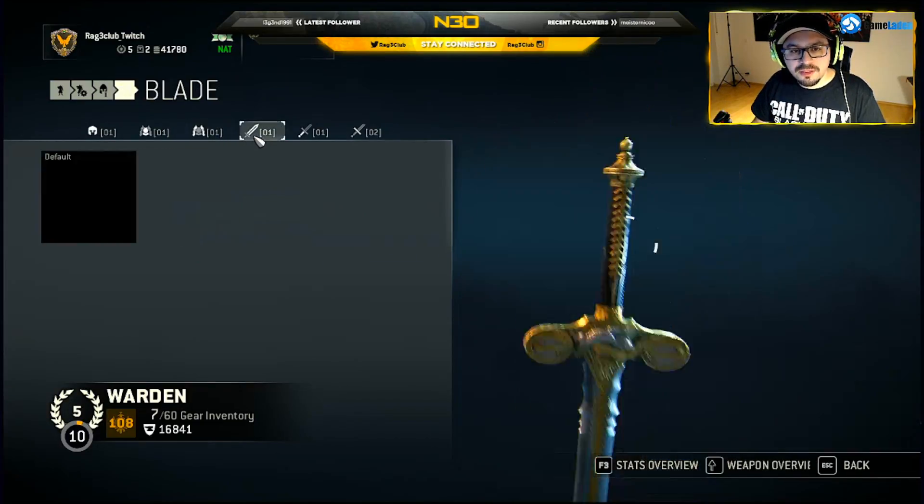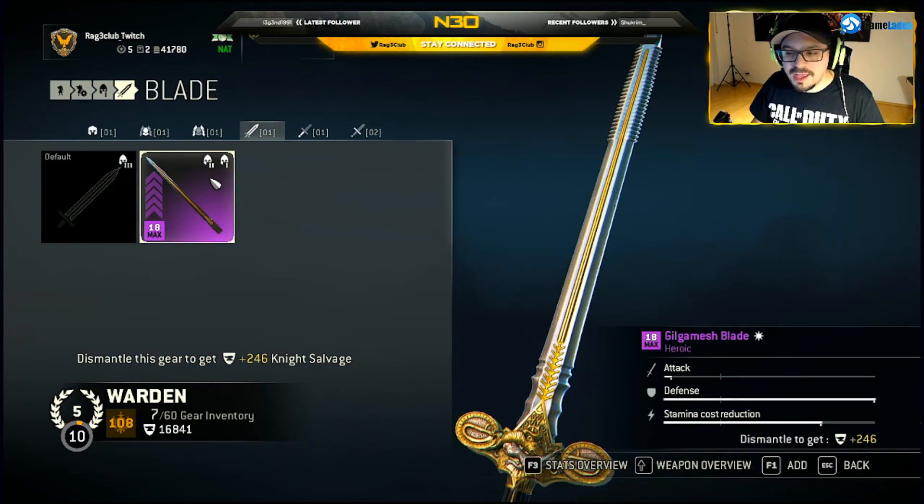Weapons are divided into three parts. Starting with the blade: it has attack, defense, and stamina cost reduction. Attack is the amount of damage you deal with light and heavy attacks. Defense has nothing to do with blocking — it's a direct damage reduction when you take a direct hit from an enemy without blocking or parrying. If the enemy hits you with a light or heavy attack, the defense stat reduces that damage. Stamina cost reduction is the amount of stamina your attacks will cost.